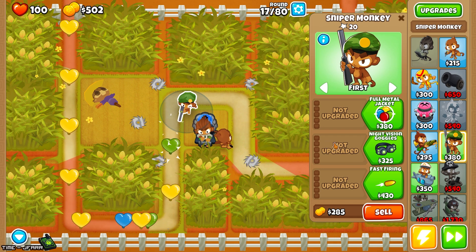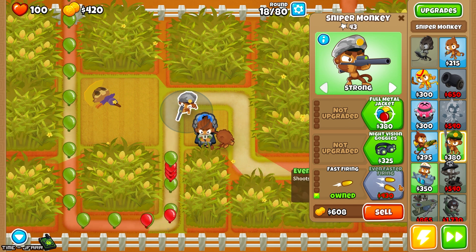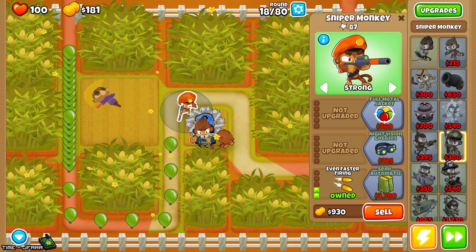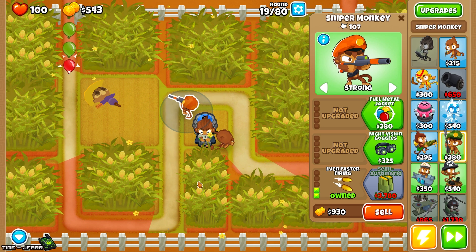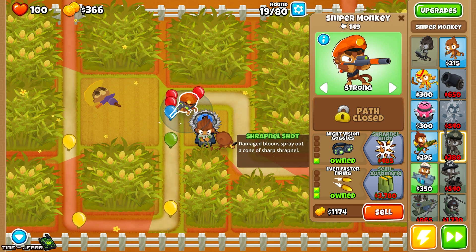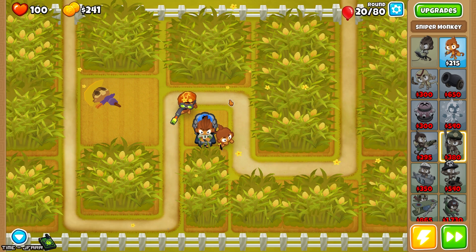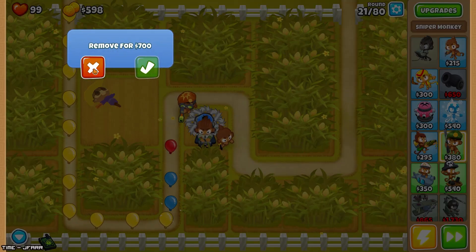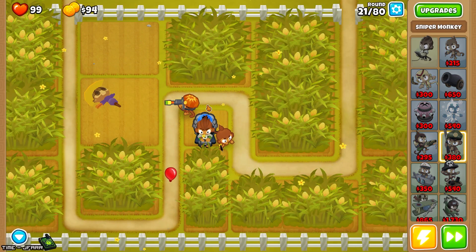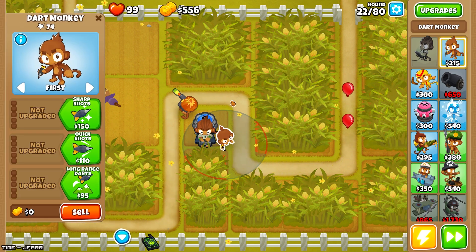Maybe I shouldn't have done that. Okay, we want to have this guy focus strong. I probably should have had him lower down here because we could always put a monkey town in, or I could put the monkey town up above where it's less of an immediate problem. We did actually end up letting one through — is what it is. Now, do I save up for a bouncy shot or do I open this up? Open this up — the sooner this guy can get shooting, the better. Okay, they are getting through.